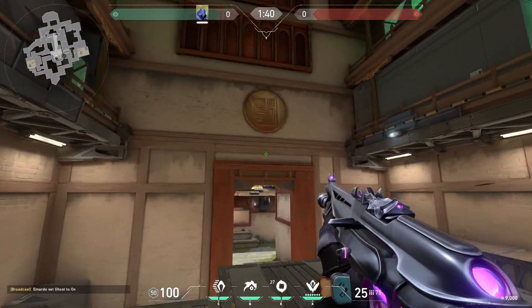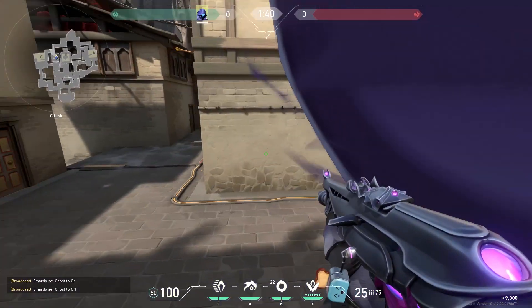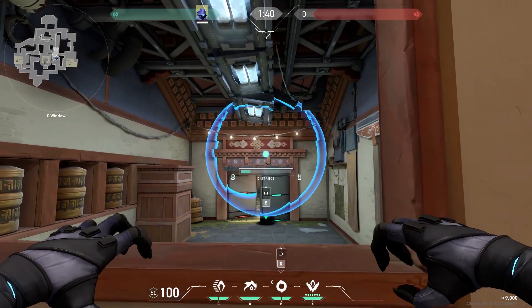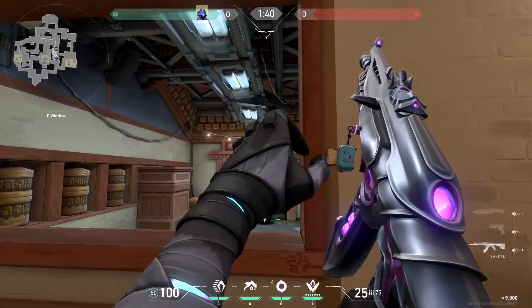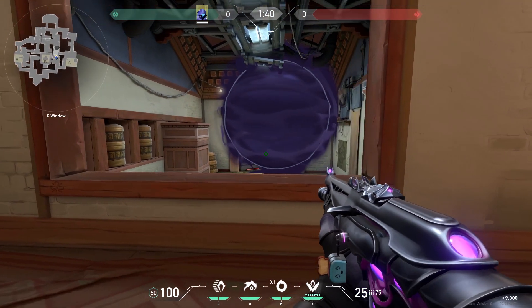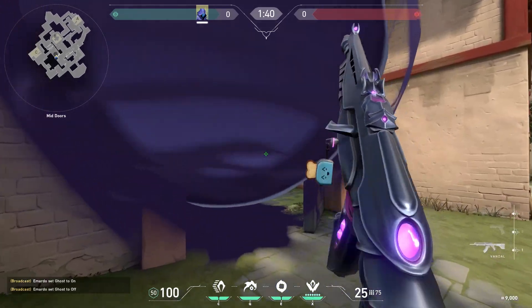You can also teleport on top of this thing but be careful for mid. Here's the enemy's perspective. Now to garage — you can put your smoke over here so you can see the feet of the enemy before they can see you. Then you can stand in window or you can stand over here. And this is what the enemies will see.